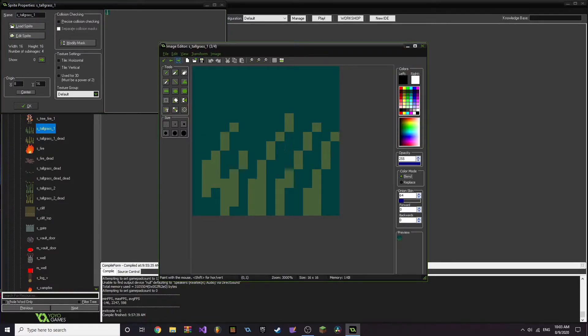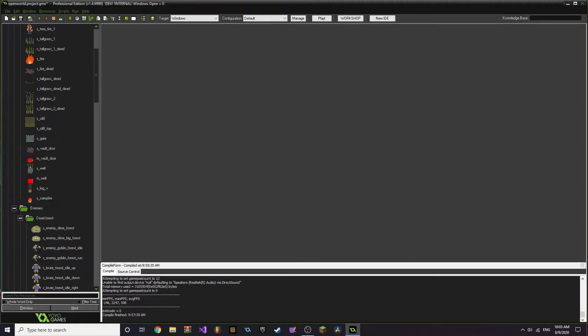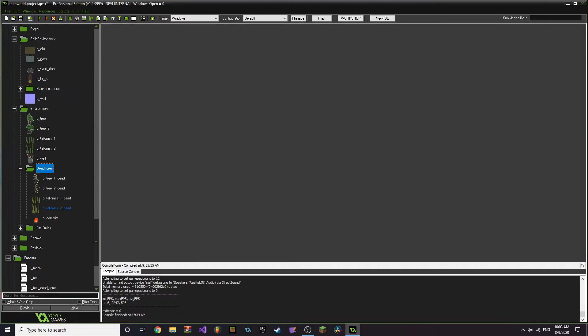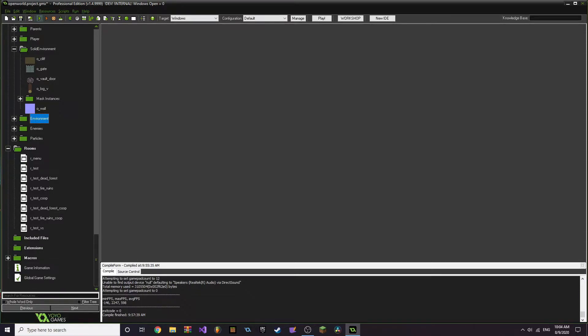I would have made the grass a tile so that it doesn't take as much processing, but I wanted it to be animated, so they're all objects. If it runs like crap on your computer, that's probably why. We have the cliff, which is just a sprite. We have the gate, the vault door, and the log. And there will be a test. We have the trees, the wells, the dead forest versions, and the fire ruins versions — I never showed you the fire ruins. I'll show you that now.